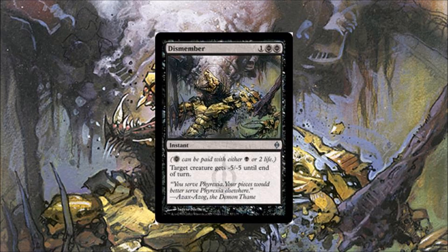Number seven: Dismember. I remember when Dismember was first released, a lot of people were very upset because they said it gives any color removal, which is totally true. Dismember is a fantastic card for non-black players. That being said, it is black and it is a unique ability.